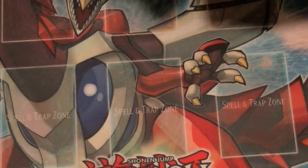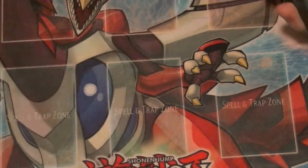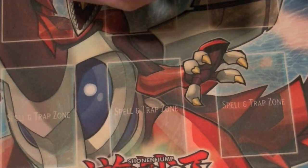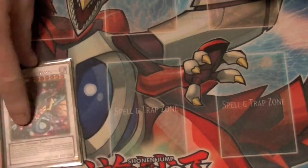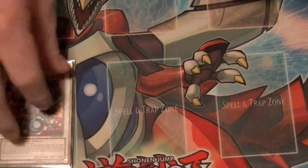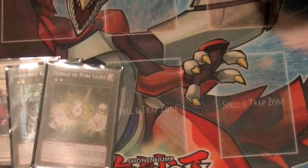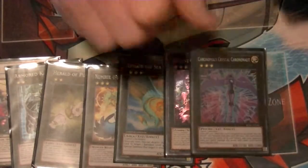That does it for the main deck — now for the extra deck. One copy of Ancient Pixie Dragon: with Tower on field you can draw a card, and once per turn you can target one face-up attack position monster and destroy it, but Tower must be on field. It provides extra draw power and popping power as needed. For Rank 2 Xyz we have Armored Kappa and Herald of Pure Light. For Rank 3, Fortune Tune, Leviair, Alucard, and Chronomaly.